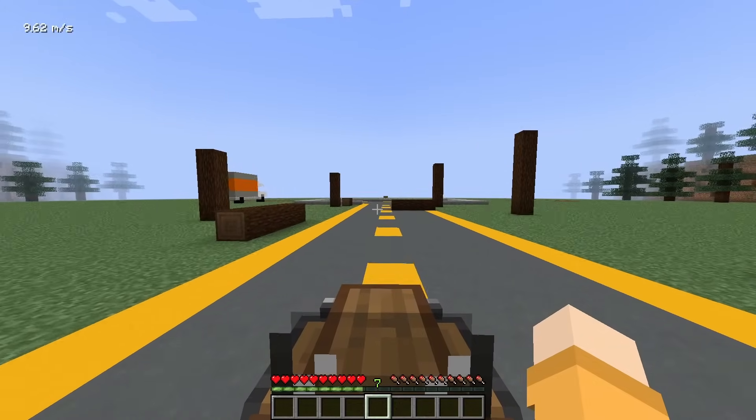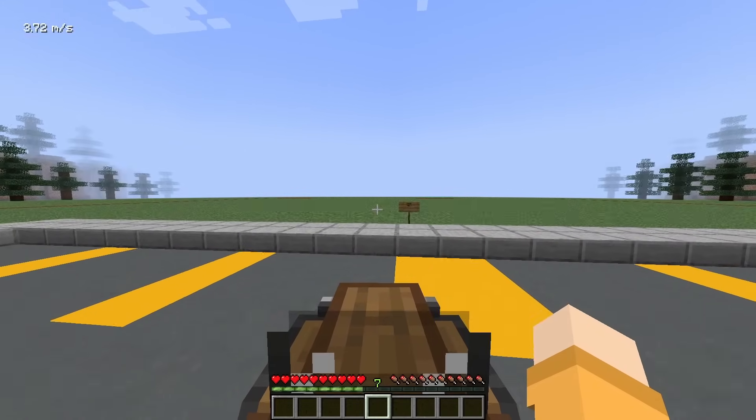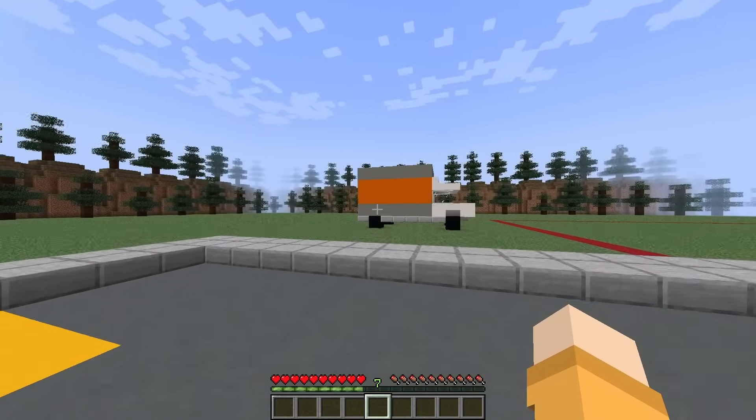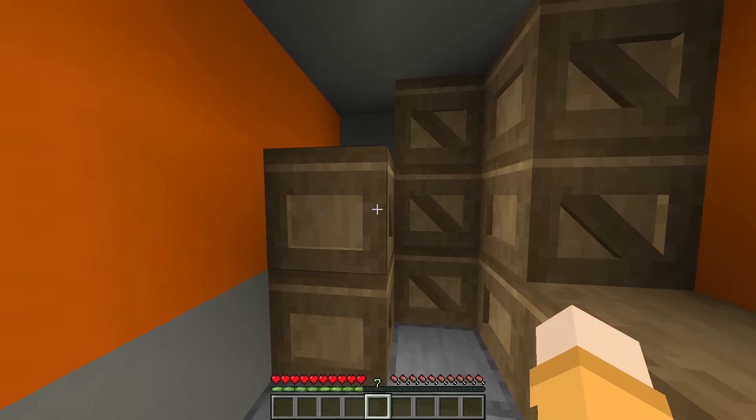I'm so excited to create my own Fazbear Fright attraction, but wait, there's nothing here. That's probably because I have to build it myself. Let's just leave my car — oh wait, there's a truck over here. Maybe there's some items we can use. Boom, there's just a bunch of boxes.